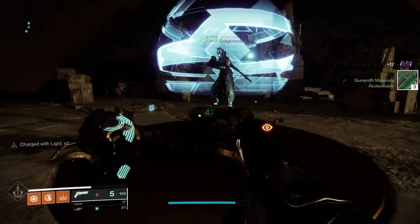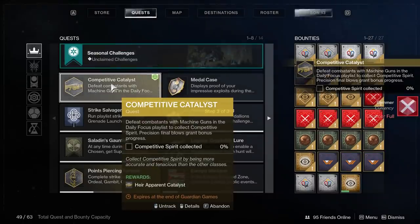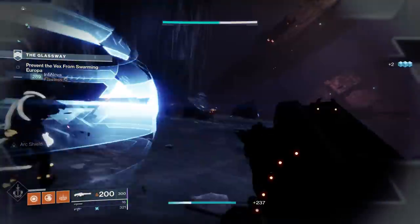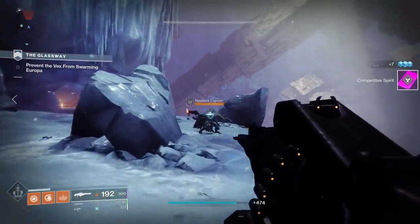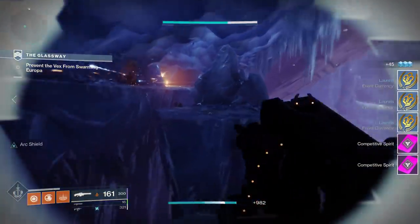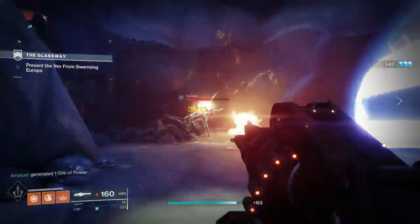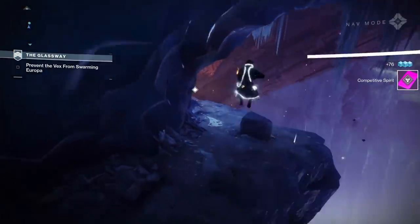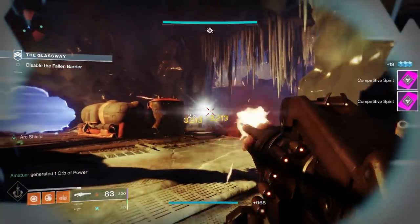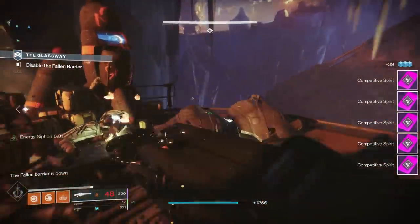The final quest step is to earn competitive spirit by defeating combatants with machine guns in the daily focus playlist; precision final blows grant bonus competitive spirit. The daily playlist is viewable in your directory — for us the first day it is strikes. You earn bonus laurels for a certain amount of time in that playlist, and after you've earned those bonus laurels it disappears, which is a bit confusing. Just check at the beginning of the day what the daily featured playlist is. You may want to save this quest step for gambit or strikes because it was really easy — almost guaranteed done in one strike, especially using a high-impact machine gun like the Swarm, which can get easy precision kills.